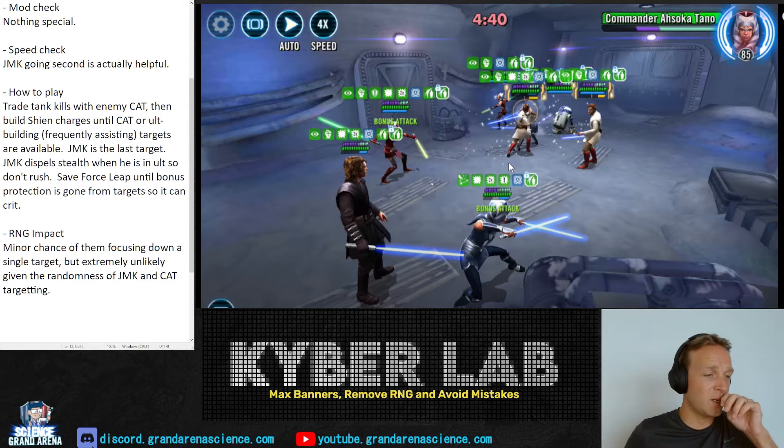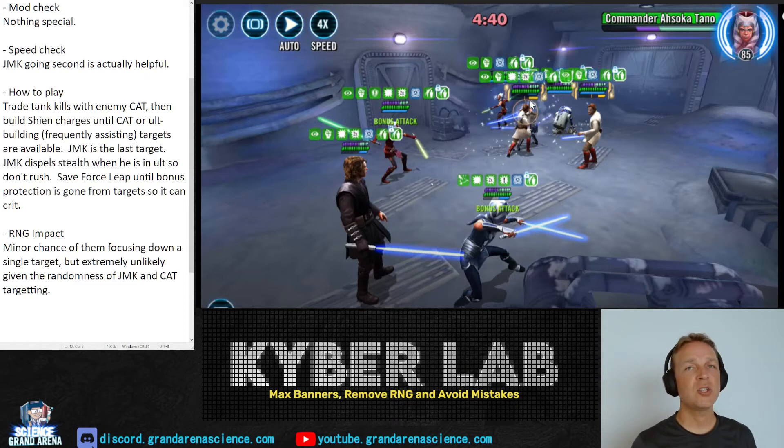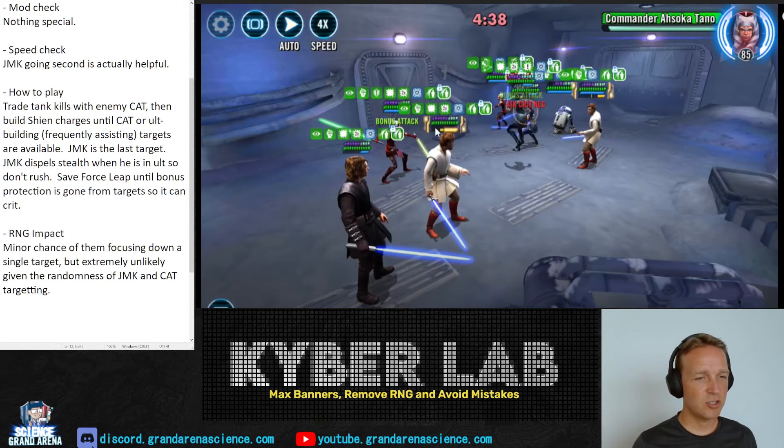Any time you target another character with Kenobi you give them mastery increases. In this case I would do it on Anakin or Cap — your choice — but in mirror fights especially it's better to build mastery on a second character, not only on Kenobi. He only distributes mastery when he uses his ultimate. Do all three of these characters need mastery and damage? Technically yes, but one of them is your heavy hitter.